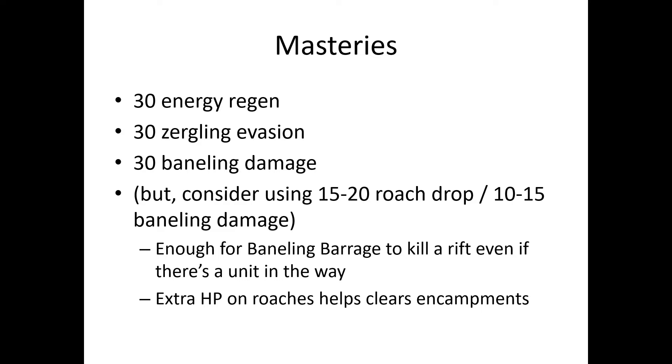However, you might want to try using 15 to 20 points in roach drop, which means 15 to 10 points in baneling damage. That's enough for a baneling barrage to kill a rift even if something like a marine, zealot, or something gets in the way. The extra HP on the roaches helps clear encampments that may be fortified, so you can get rid of hybrids in those encampments without even having to go there.